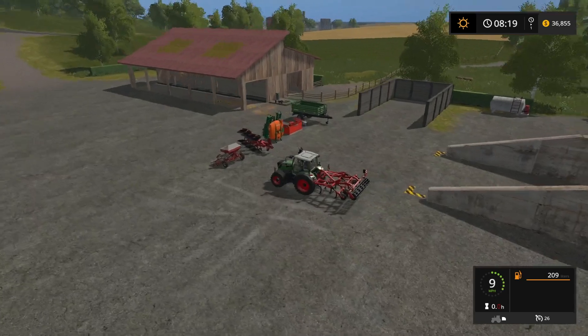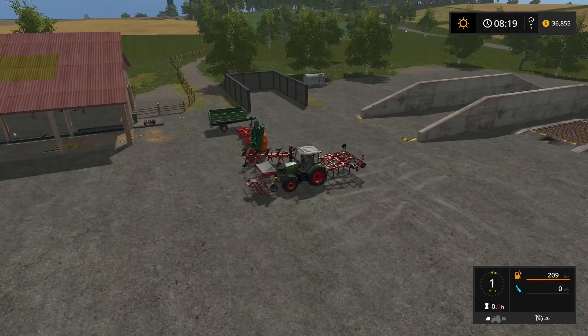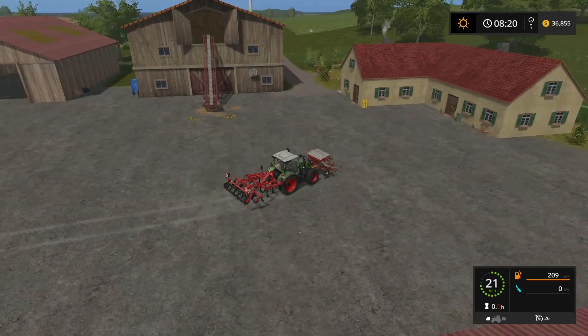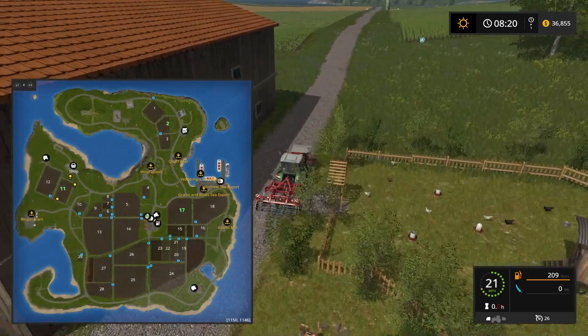I'm going to keep the little tractor for now — I think it's fairly brand new. Why can't I hook up to that? There we go. So I'm going to haul these up to the shop and sell them. And I think this is a straight road to the shop — yeah, I can go straight to the shop this way. Pretty much straight.